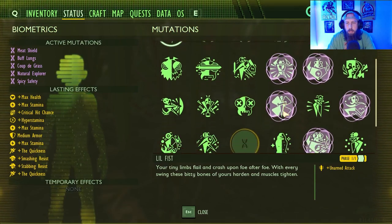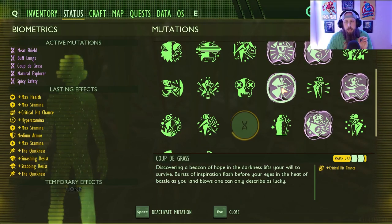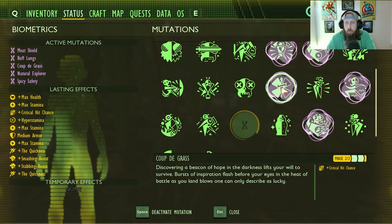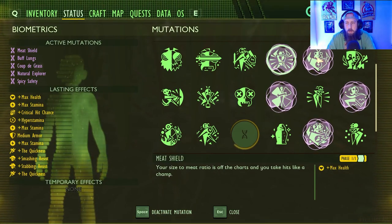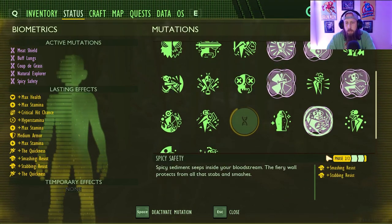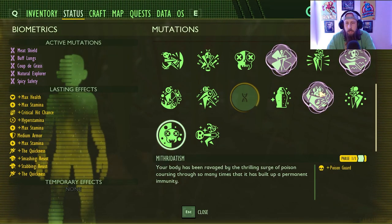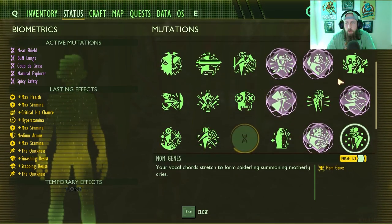Looking at our mutations: Coup de Grace — through testing it seemed like it was giving us a critical hit chance on some throws, so we're keeping that on. We've got Meat Shield just to feel better about having more health, Buff Lungs for max stamina, Quickness to double up on run speed, and Spicy Safety. That last slot you can really swap out with anything — if you're around wolf spiders, maybe throw on Mithridatism, Cardio Fan, Juicy Mom Jeans, whatever you want. But that's the setup we're going with.